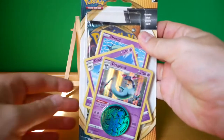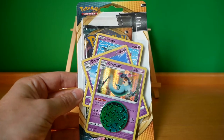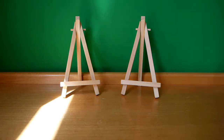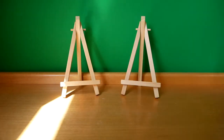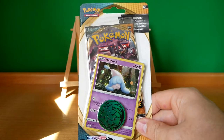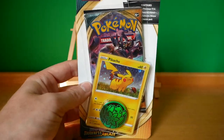We've got this blister pack with Dreepy, Drakloak, and Dragapult. I do like these kinds of blister packs. We've got the triple blister packs with the Flareon there and a Manaphy coin. Very cool Flareon card. We've got a bloody Eevee triple blister pack as well. We've got the single blister packs with Hatenna there. We've got another single blister pack with Pikachu. Very cool card - beautiful artwork, but we'll get into that when we actually open up the blister pack today.